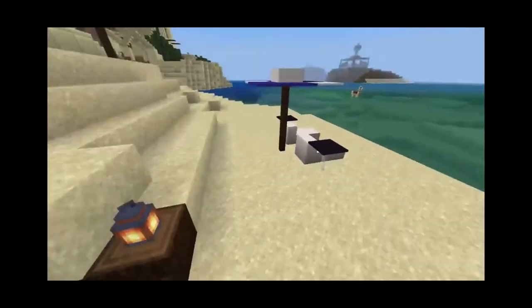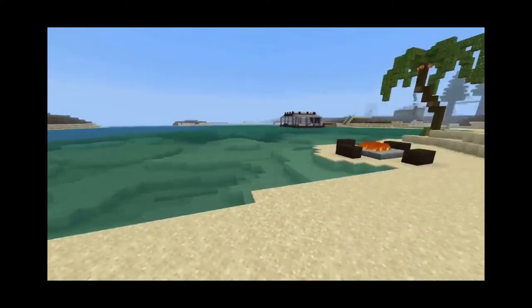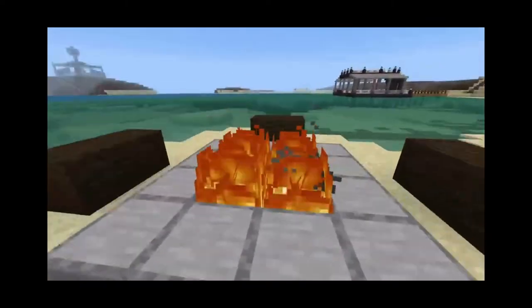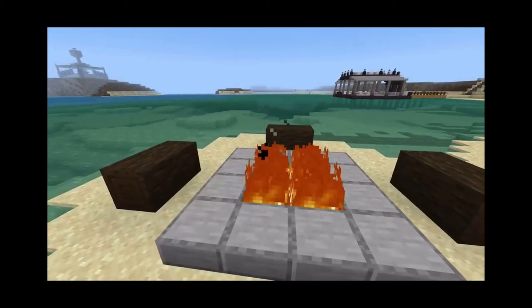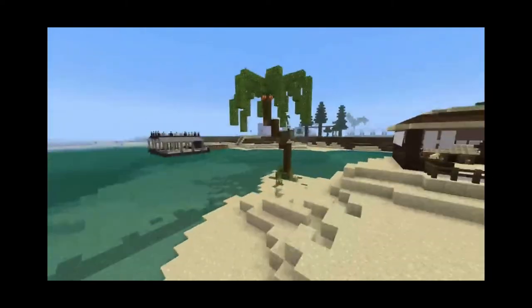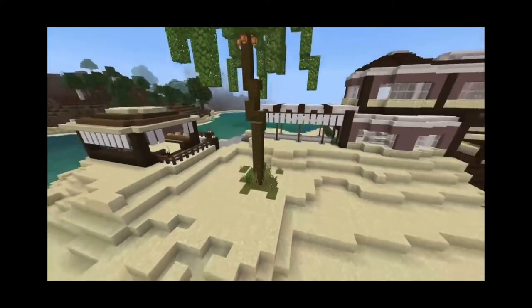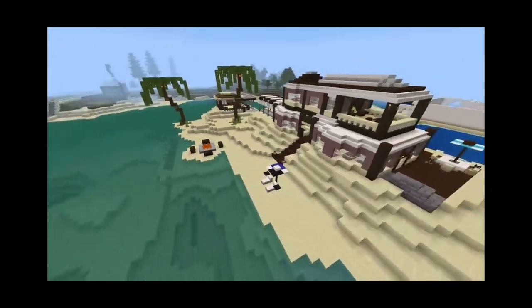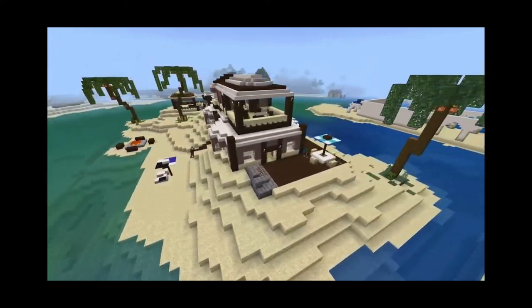And this side goes down to the beach. You have an area to sit and relax on the beach, and this looks like such a nice area to spend during the night time — just come sit by the fire, roast some marshmallows. And of course, I have some palm trees too. So I'm just going to fly around and show you guys what this house looks like from all the sides.